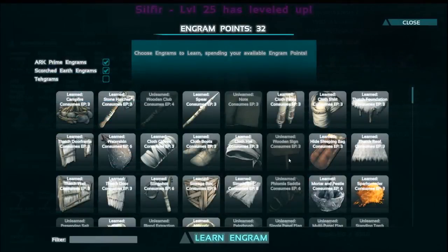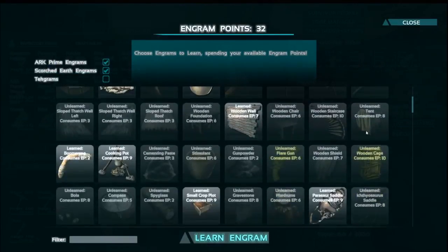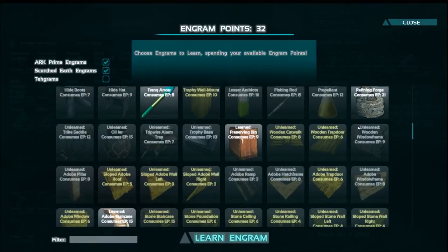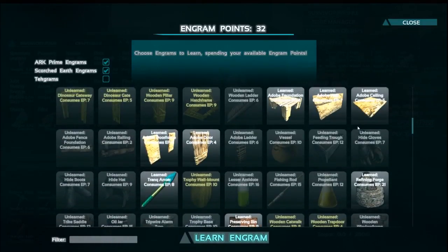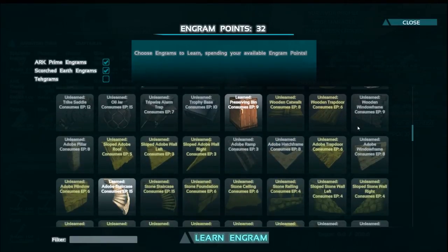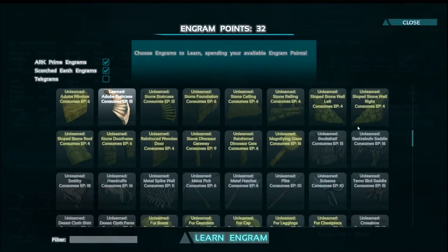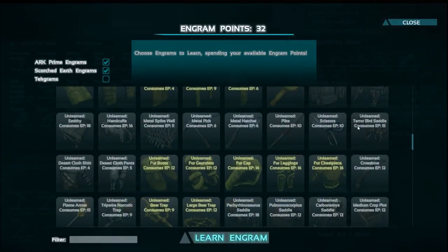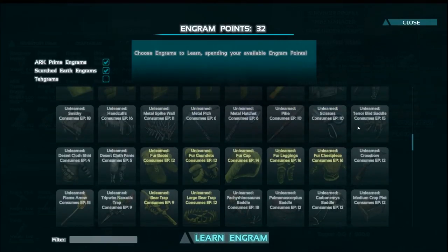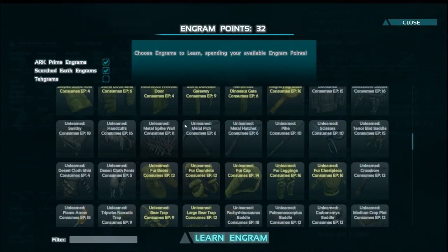I'm currently level 24 ready to hit level 25, so I'm going to put a point in stamina and go down to pick our engrams for level 25. I don't think there's any structural thing I want left. Let's look at the level 25 engrams — I believe they start here.